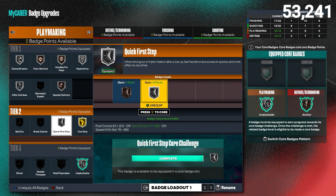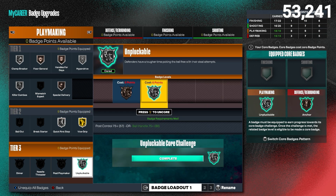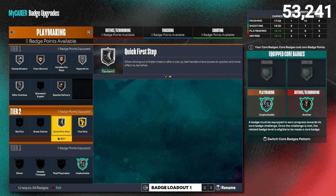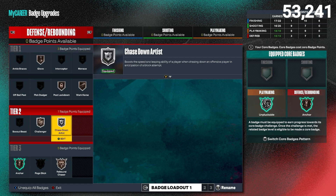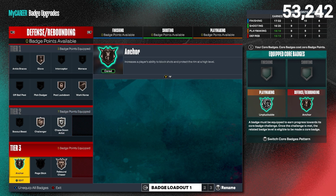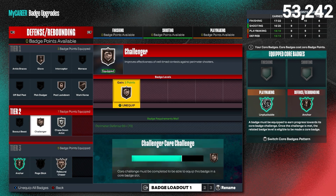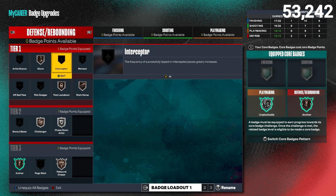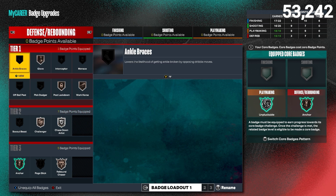If you're going to rock Acrobat, do silver — bronze Acrobat really isn't much. For playmaking I have Quick First Step maxed out at silver, and I promise you if you're making a 6'10 the silver is just fine — you don't need Hall of Fame. I also have Silver Unpluckable. I don't really get stripped that much. For defense we just have what's necessary — a little bit of Anchor, Rebound Chaser, Bronze Challenger, and Silver Chase Down Artist.